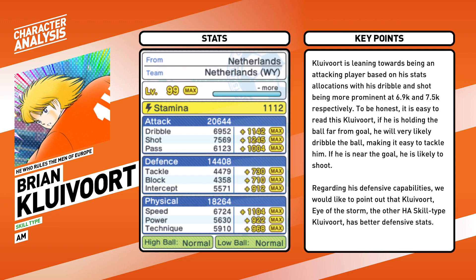Clevert leans towards being an attacking player based on his stat allocation, with his dribble and shot being more prominent at 6.9k and 7.5k respectively. It is rather easy to read this Clevert: if he's holding the ball far from goal, he will most likely dribble, making it easy to tackle him. If he's near the goal, he is more likely to shoot.